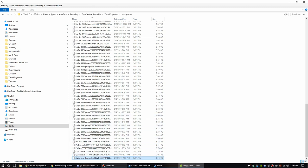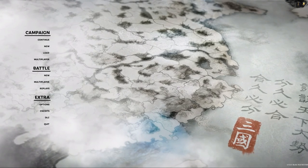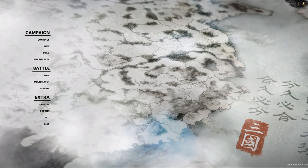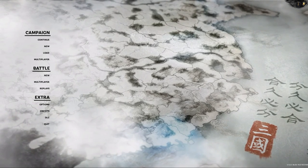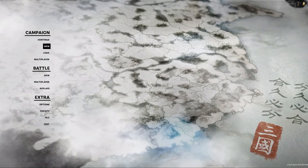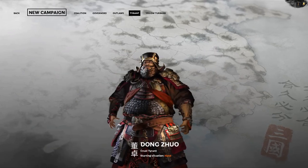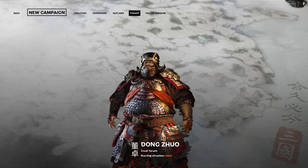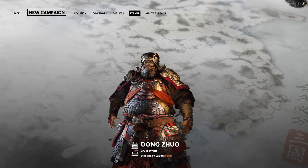We're gonna go ahead and slap that save in right there. Turns out we don't even have to defeat Dong Zhuo — which was the original intent of the Reddit post. They said you had to defeat Dong Zhuo with the army they had queued up, auto-resolve and wreck Dong Zhuo. But as soon as we loaded the save file and clicked New Game, we now have this extra option showing up right here — Tyrant. There he is, in all of his wonderful Chinese obesity and donginess: Dong Zhuo.